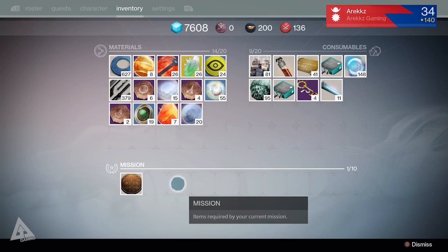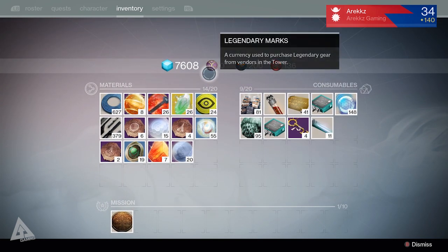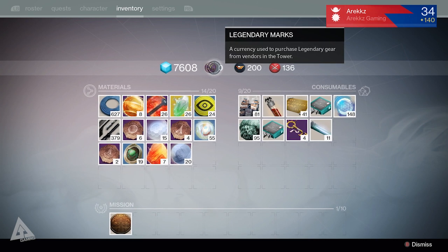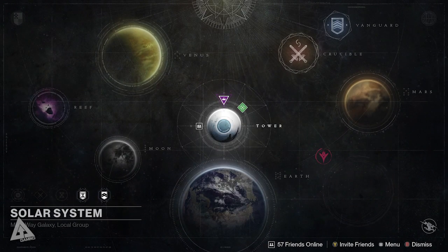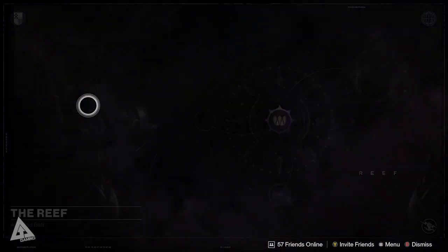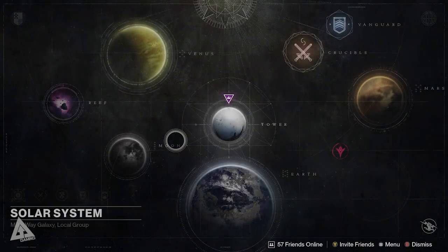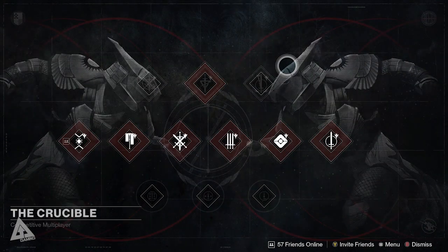The inventory screen has changed layout a little bit - you've got your mission stuff down here and a new slot for legendary marks. If we open up the director, the map has changed and looks really nice now. The tower is still in the center, the reef is on the left for Prison of Elders, the moon is down here, Venus is up here, and the crucible is in the corner.